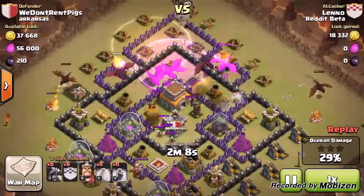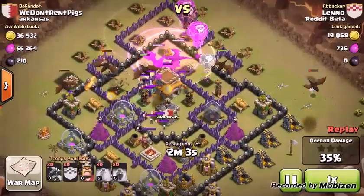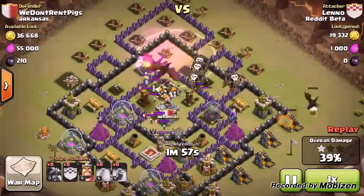Just watch — the main force has nowhere to go, they go straight to the town hall, and the CC troops lure them in. They do a good job of clearing the camp and the other storage. That's basically what I wanted to show.